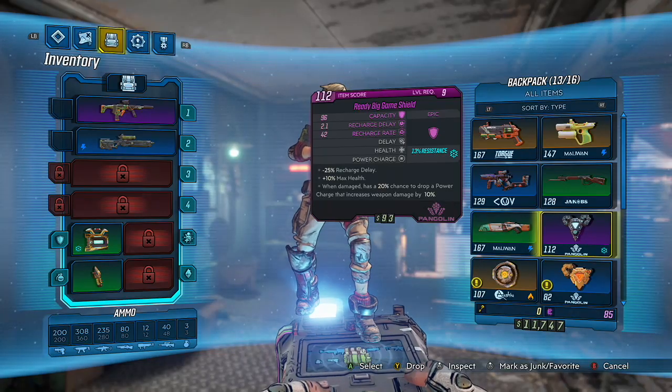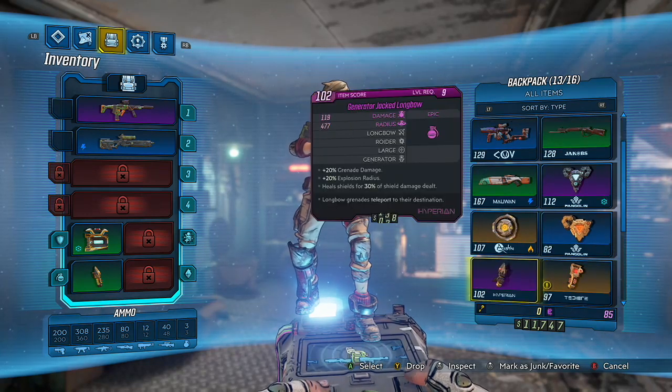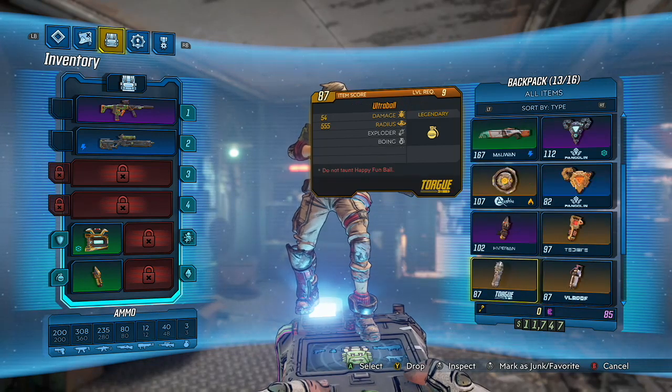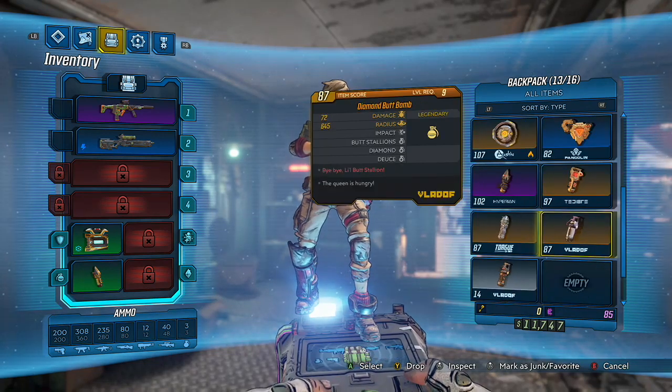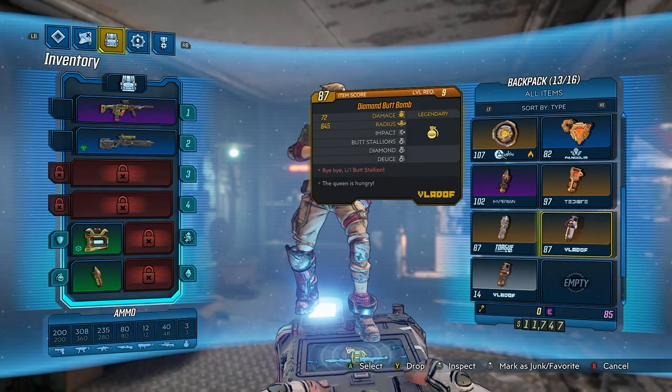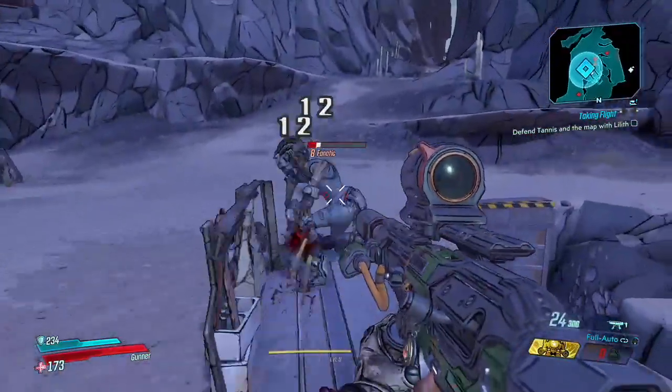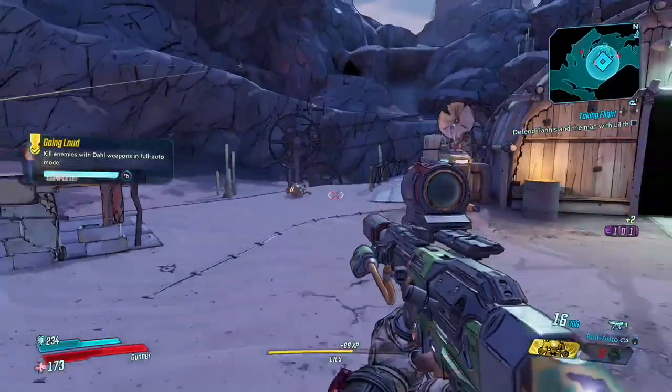Suddenly, I was flush with legendary guns, shields, and bombs. Among my favorite new entries were the Hyper Hydrator Pistol and the Diamond Butt Bomb, which just sounds amazing to begin with, but is also so pretty and incredibly effective. Butt Stallion for the win, everybody.